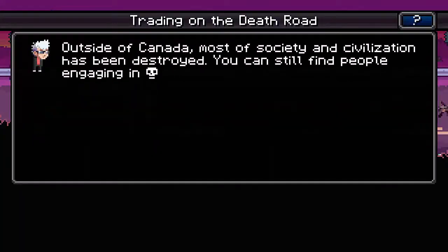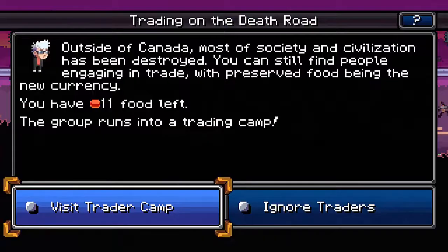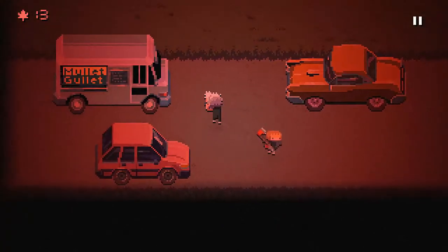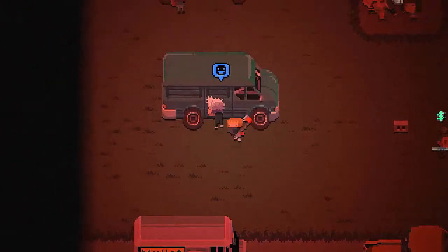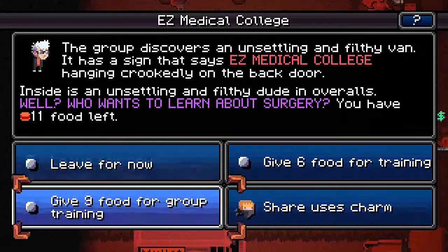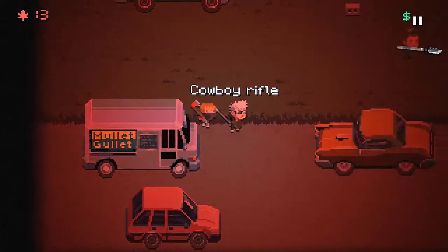Morale increase — they have a good attitude. It's better than having a car full of jerks. Always visit the trader camp even if you don't have food, because you might have some opportunities to make food. Shady medical college — oh, we can use charm, that's great.